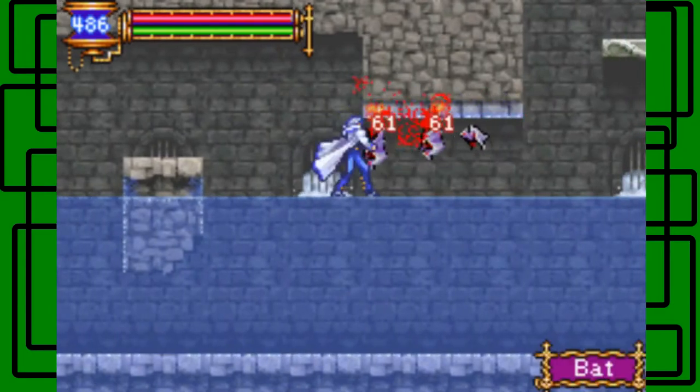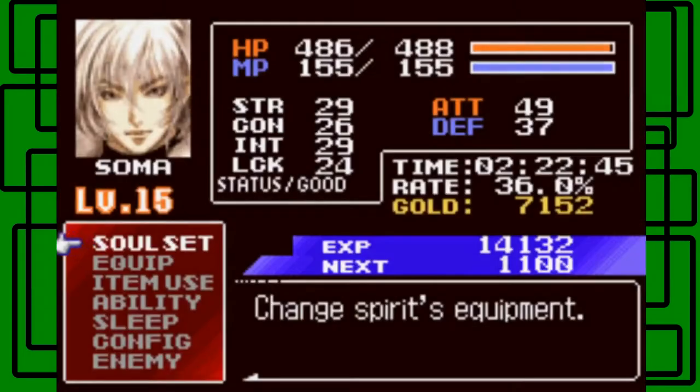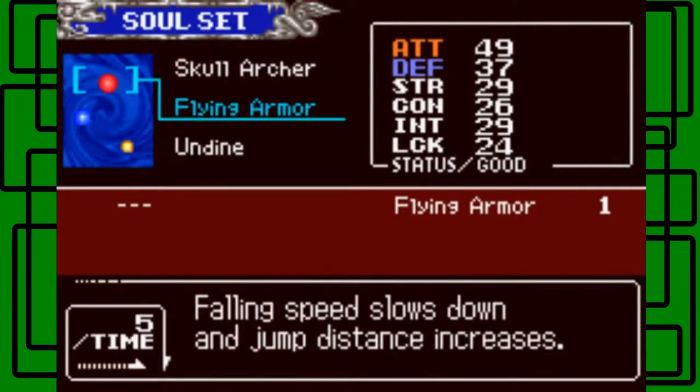Now since we have the soul for walk on water, this is a lot easier. It attacks using supersonic waves — that's cool. Let me see if I can equip that right now.